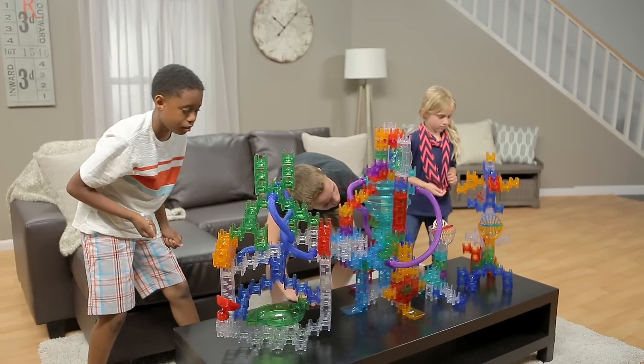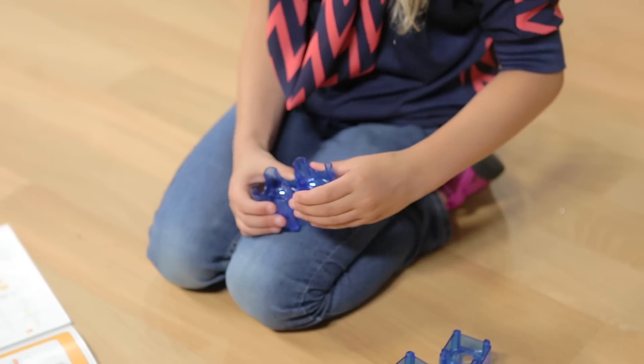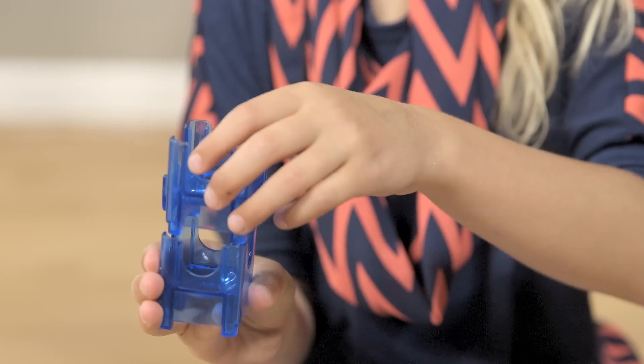Every Cuba Maze Set includes three kinds of patented building cubes that fit together with precision in two ways: a side connection, and a bottom to top connection.